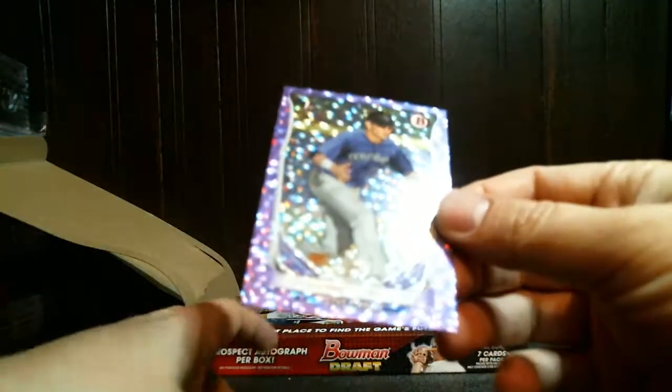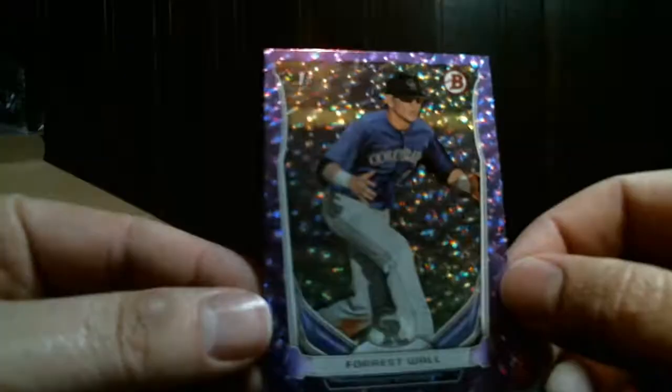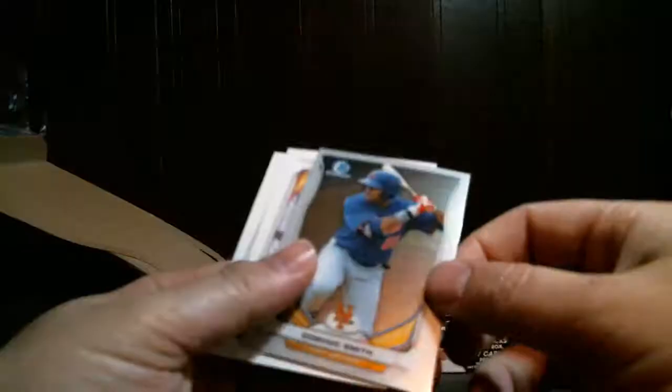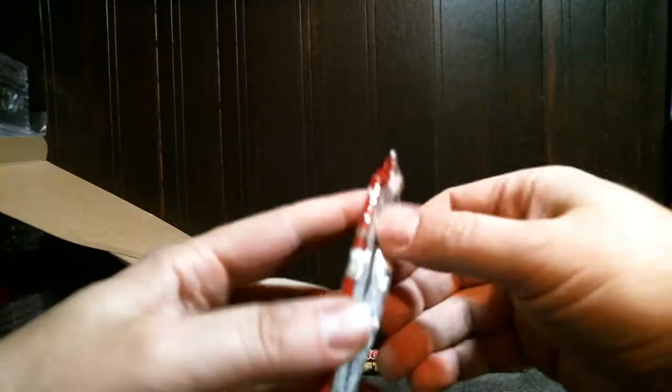We got a purple ice — it looks like a Trey Ball. Blake Anderson, Jackson — just a base chrome. We got a Forest Wall purple ice! It looks good in the Rockies uniform with the purple. It's numbered to 99. Base chrome Dominic Smith — still looking for some color chrome or a nice auto.